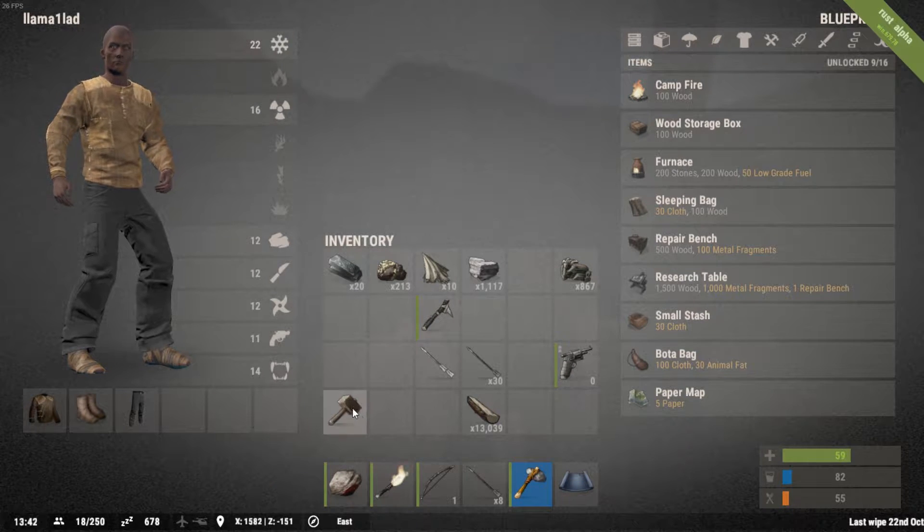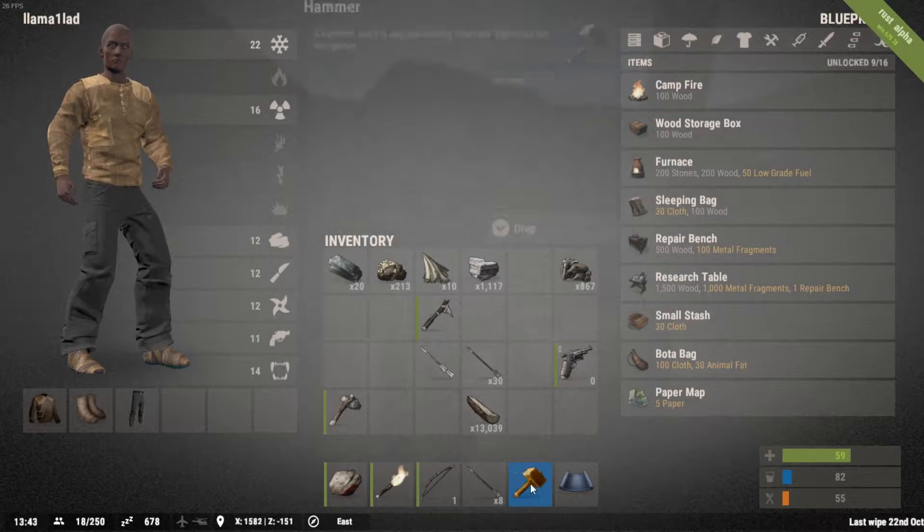Oh, the hammer is just a building tool? Yeah. Doesn't do any damage? No damage — you can swing that all you want.